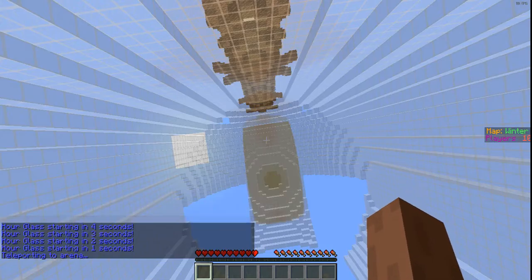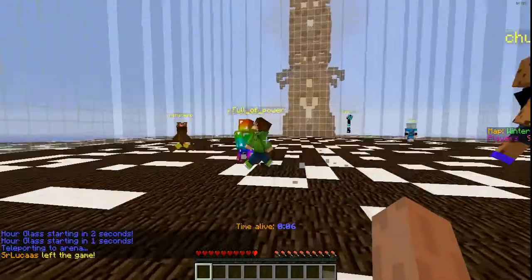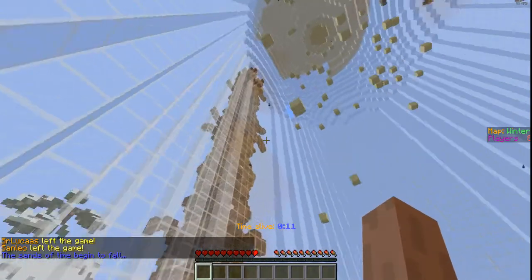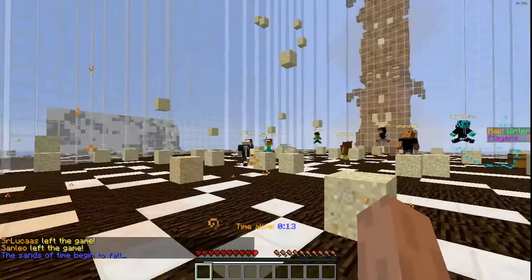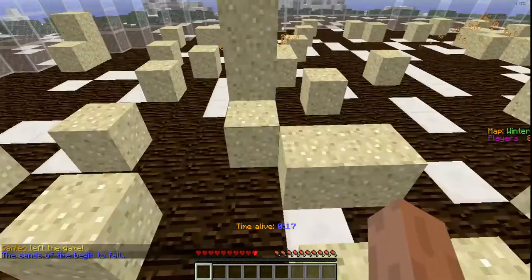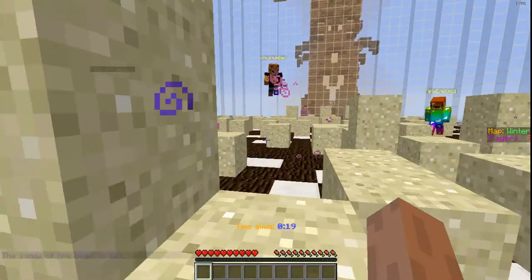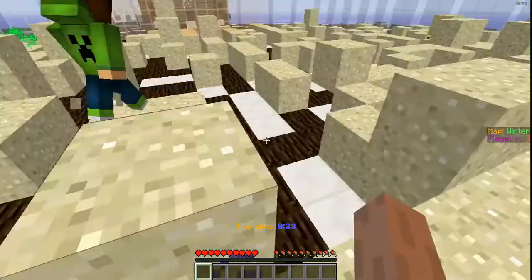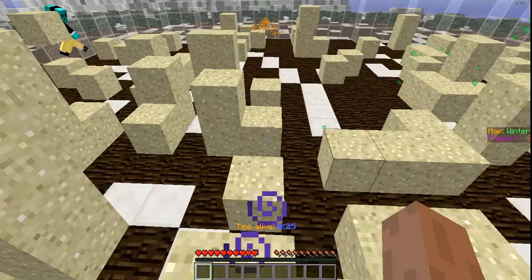We're in this big hourglass and it'll show your time alive. Mainly the objective is to be the last person alive. As you see, the sand starts falling and it'll get really hard to play. There'll also be potions of harming, spiders, and lava.